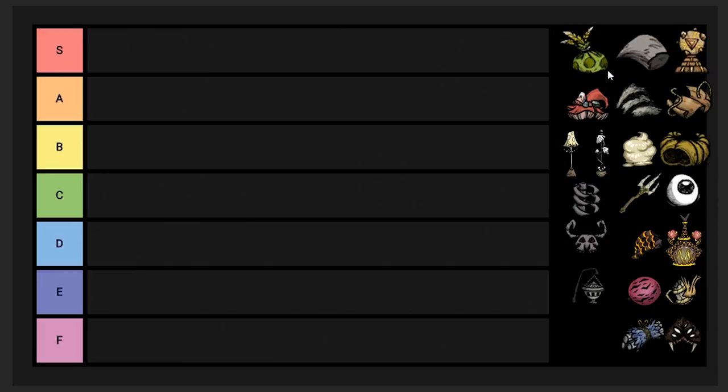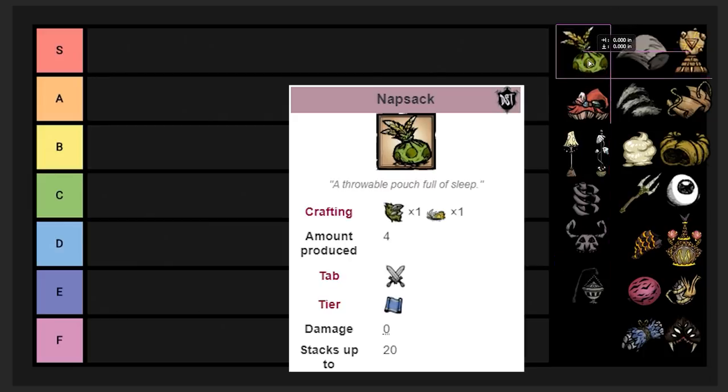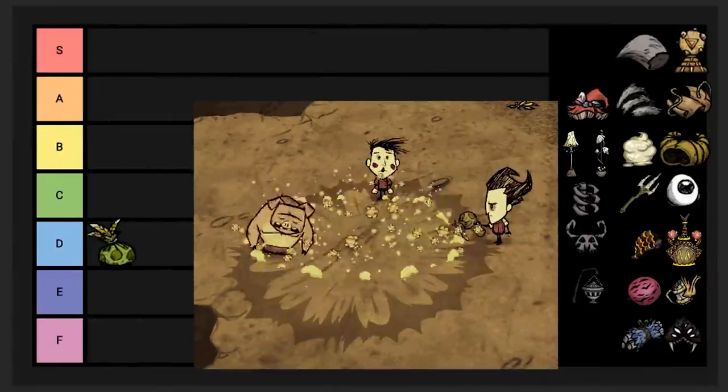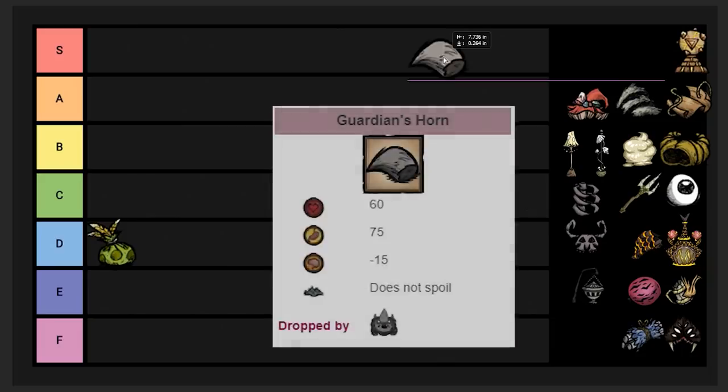First up we got the Knapsack, from Misery Toadstool — indicated by the name, it's an absolutely miserable fight. It can be used to dupe shroom skin, but this is a bug, not an intended mechanic. It's probably going to be removed again. Right now it's D tier. What it does is you throw it and there's sleeping powder on the ground, so anything that runs into it falls asleep. But it's absurdly expensive and hard to get.